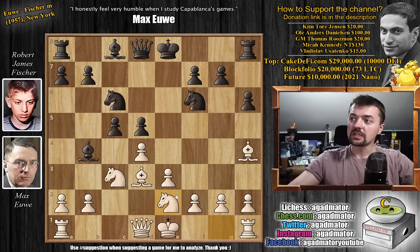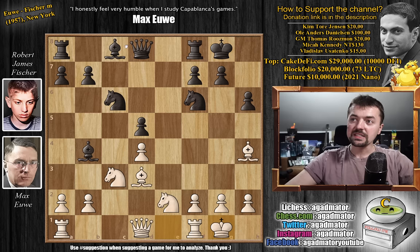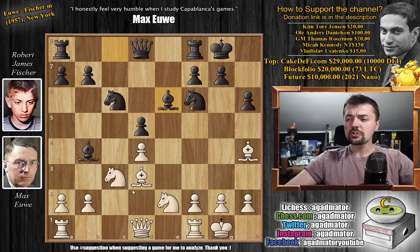For example, this position was reached in the World Blitz Championship of 2015 between Krishnan Sasikiran and Aryan Tari, where Tari continued with c4 and lost that game. But here Fischer plays c captures on d4, which is in fact the top move recommended by the engine. We have e captures on d4, and now castles by both players, and bishop to e6 by Fischer. We have bishop to c2.